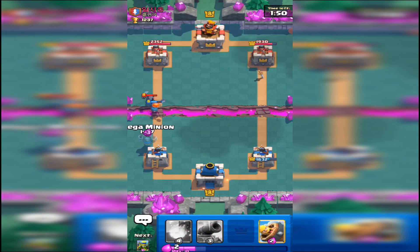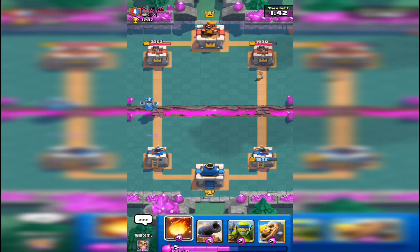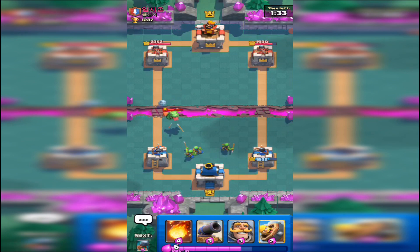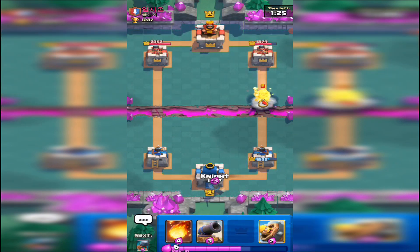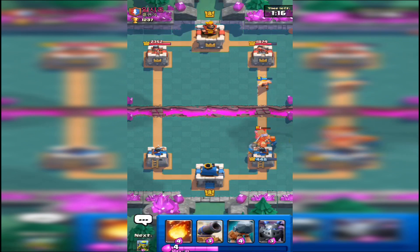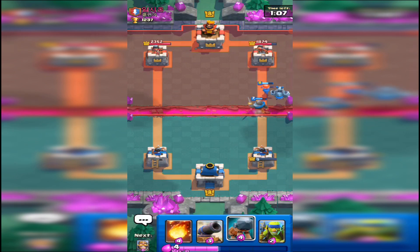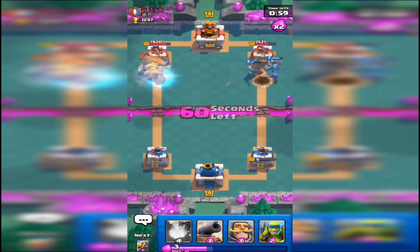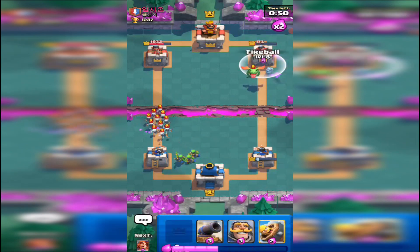He's playing down the mini pekka again — the valkyrie should get decent damage on it and my mega minion should finish it off. I wasn't expecting him to play that — should have spread the spear goblins out. Just play the knight at the back. Wait, that doesn't stop it! The log normally stops the prince so I was fully expecting it to take it out, but it didn't.